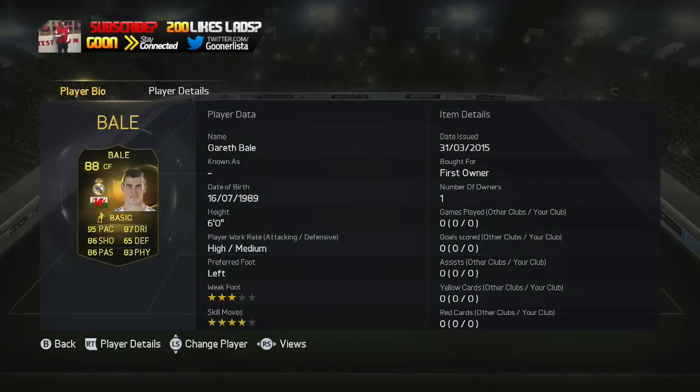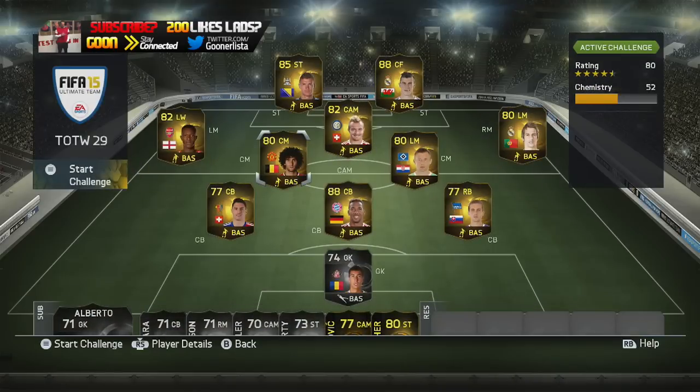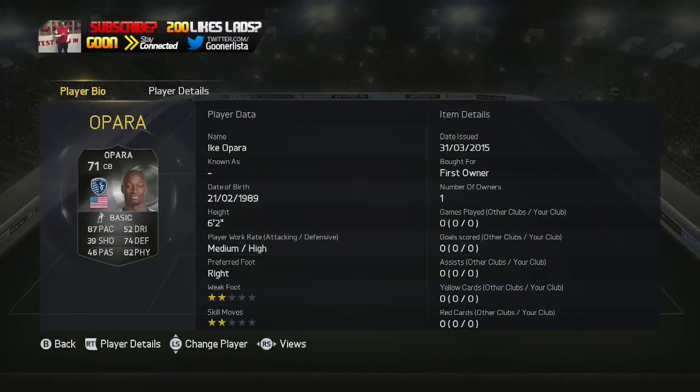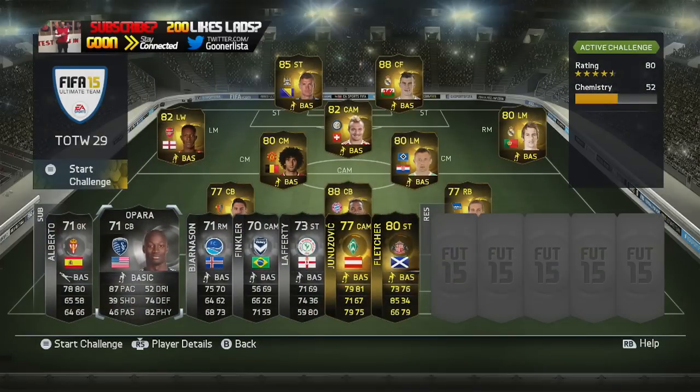And it's all about this card right there — Inform Gareth Bale as a centre-forward, so it means you can put him up top as a striker as well. This card looks absolutely crazy, can't wait to get hold of him, and he's going to be expensive as well guys. Also we have an interesting silver on the bench — an absolutely rapid centre-back there in Opara. Looks pretty decent if you like your silver centre-backs. So anyway guys, let's go ahead and open up some packs and see what we get.